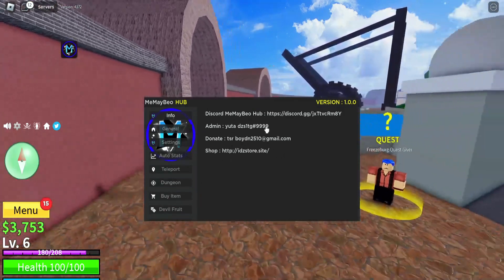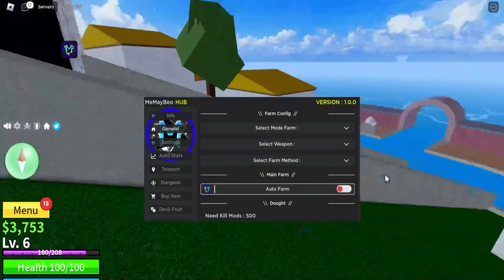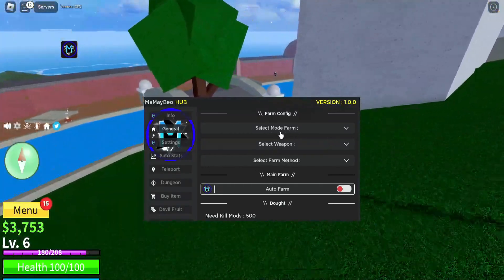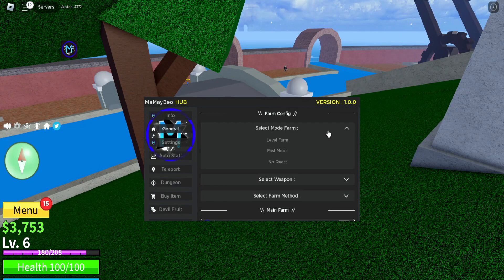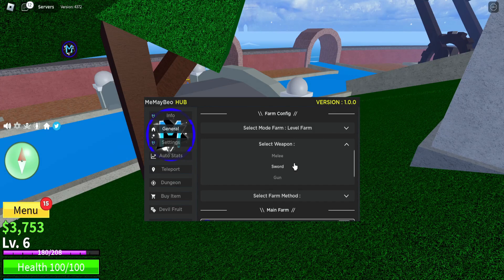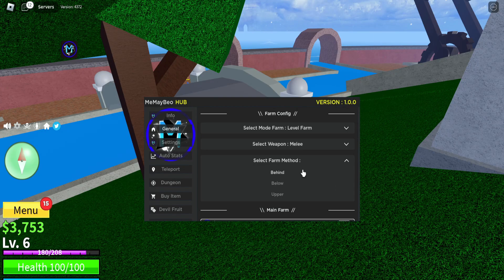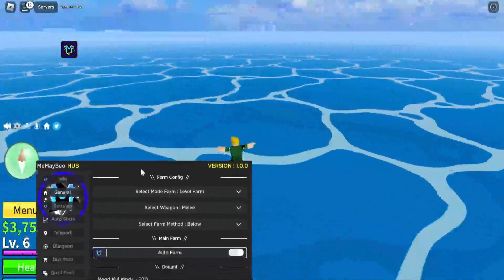So these are the credits and the Discord link. Let's go to the first tab. This is the farming tab and we have stuff like 'Select Mode'. All you have to do is click on the type of farming you want. There's level farm, fast mode, and no quest. Let's try level farm, and for select weapons I don't have any so let's just do melee. Then for select farm method there's behind, below, and upper — let's just do below.